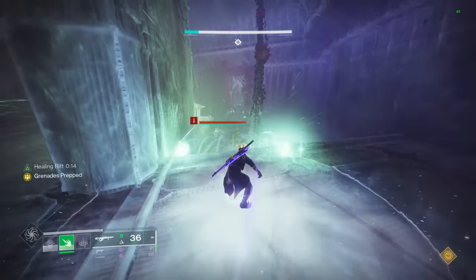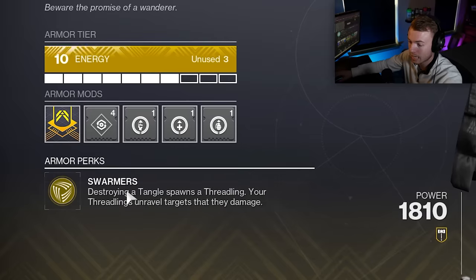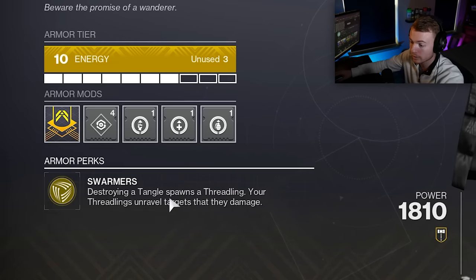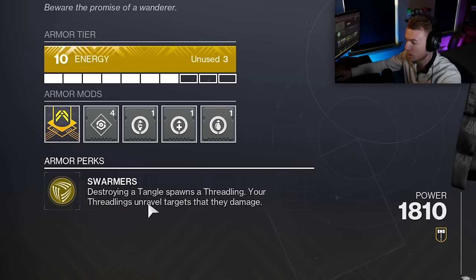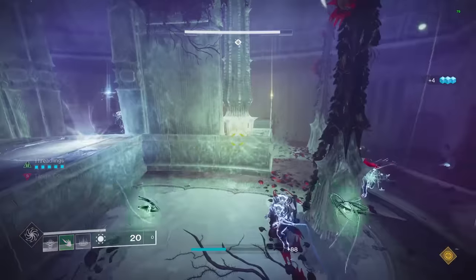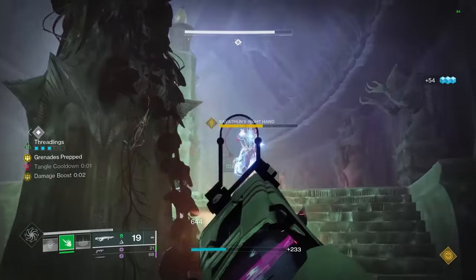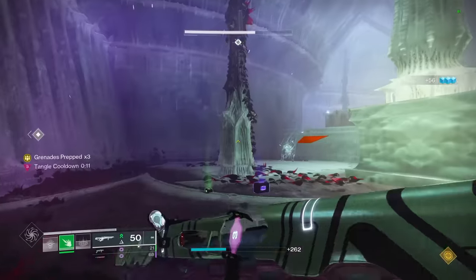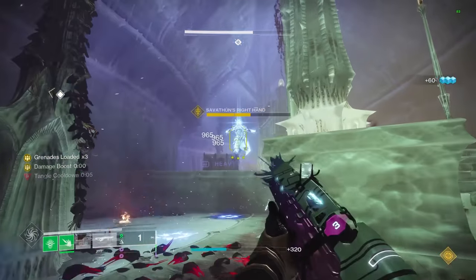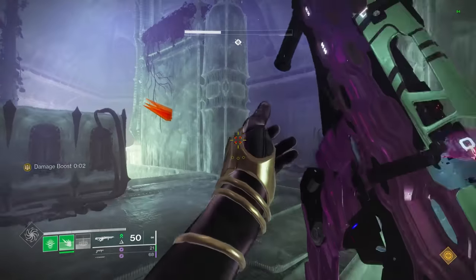These aren't terrible, but they're not the best — I feel like we could get even better exotics, especially for infinite Threadling builds. With these equipped, anytime we destroy a Tangle, that's going to spawn in two Threadlings. Our Threadlings, even if spawned from our Rift, Grenade, or any ability, are going to be unraveling targets they damage, sending out Nanite rounds for additional damage. Because those enemies are affected by Unraveling rounds, they can die and then spawn an additional Tangle, so we can keep easily chaining this and spawning Tangles as soon as they're off cooldown, which is really good for the build.